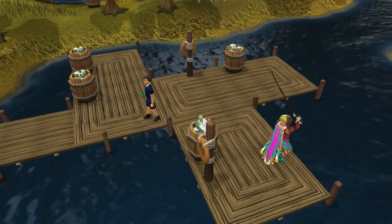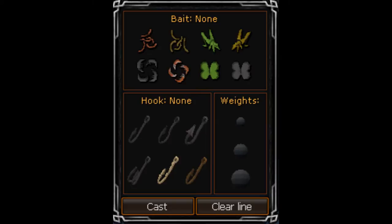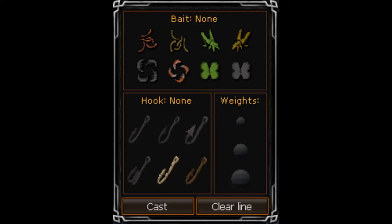There are six types of fish: bass, cod, herring, pike, salmon, and trout. Once the competition begins, your player inventory is replaced with a control panel where you can choose your bait, hook, and weight.